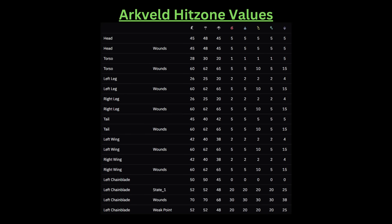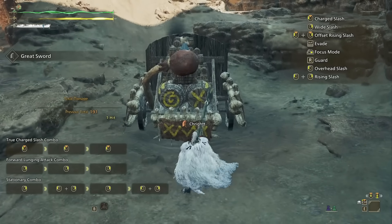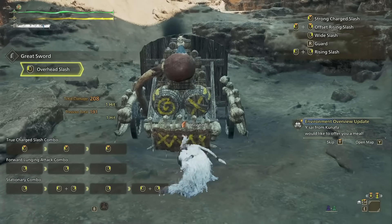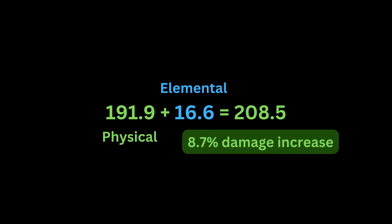Elemental damage accounts for 16.6 damage from our calculations. Add the physical and elemental damage numbers up, and we get 208.5, which is exactly what I'm getting in game. Adding the 480 elemental damage increased our total damage for this hit by 8.7%.